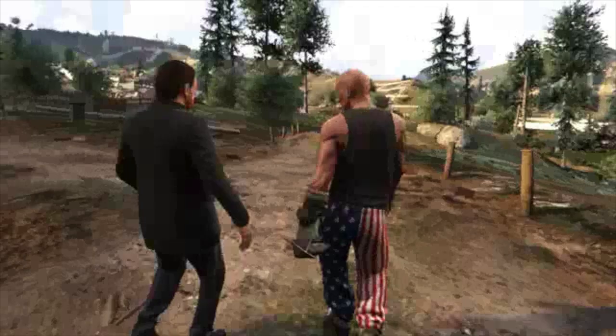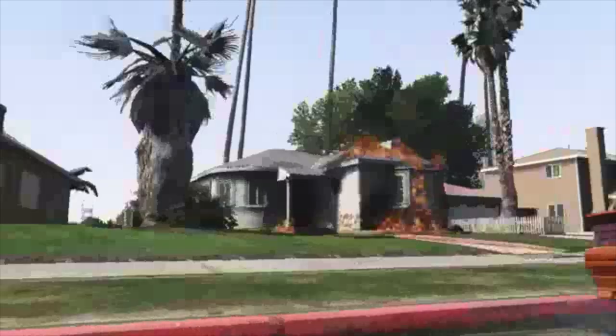Moving on, we've got these two guys standing very close to where the Vinewood sign is supposed to be. You can just see the hill itself looks very unfinished, and the ground doesn't look to have that many details — the trees either. So that's another very early alpha image. Then we've got an image of a house on fire, but what's more important is that palm tree on the left — that is really crazy, the funkiest looking palm tree I've ever seen, possibly a glitch. We can also see early versions of the homes in-game but they look very low detail.